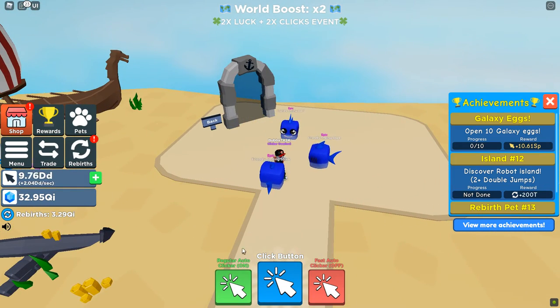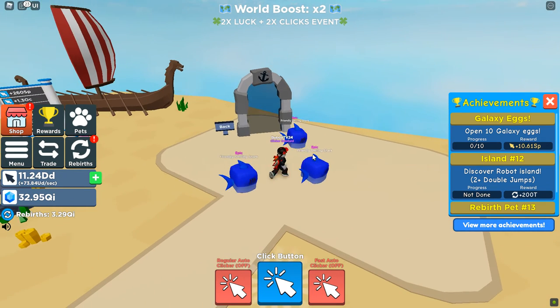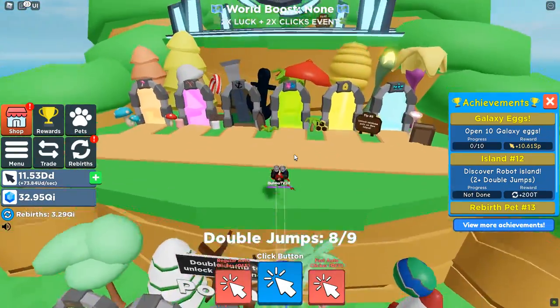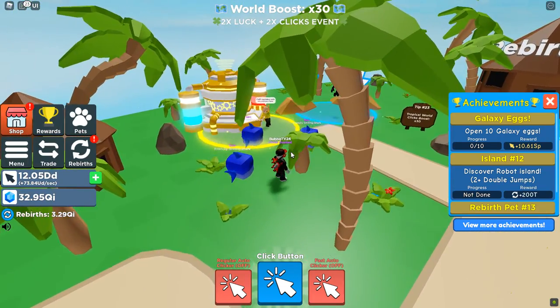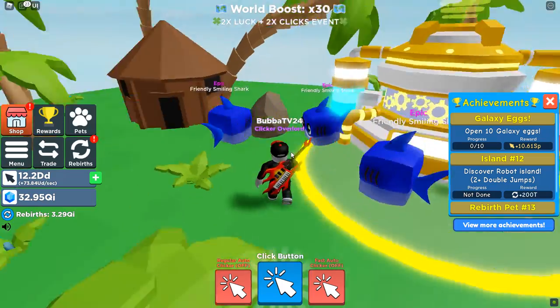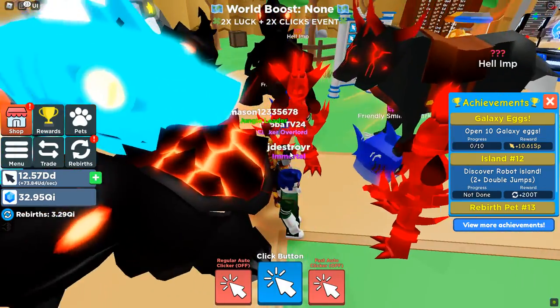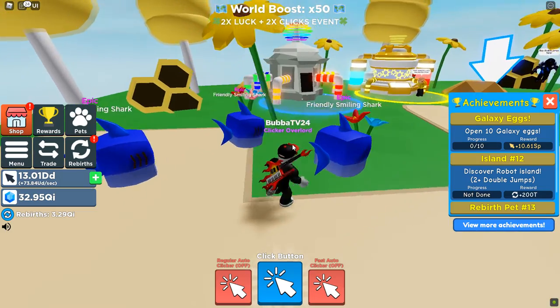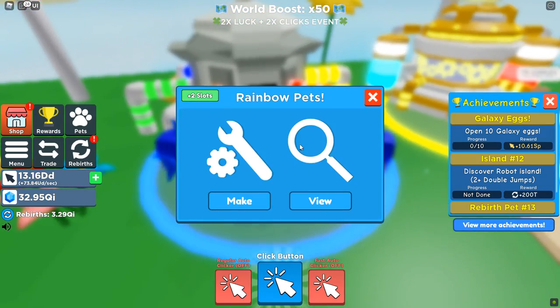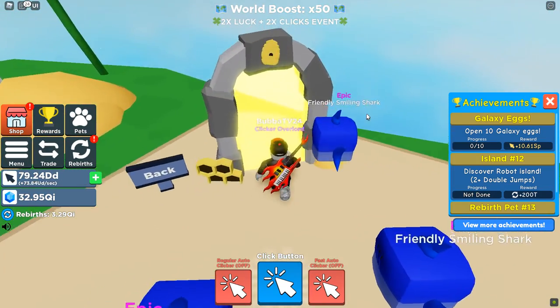You also have the auto clicker, and you also have a faster auto clicker which I believe gives you like times three the amount of clicks or something like that. Next we have a flower area. You also have little areas where you can take legendary pets and turn them into mythicals if you have legendaries. All of mine have never been legendary — I've not gotten legendaries. You go in here you get yourself some bees. You can even turn mythicals into rainbows, I believe, but I can't make any since I don't have any.